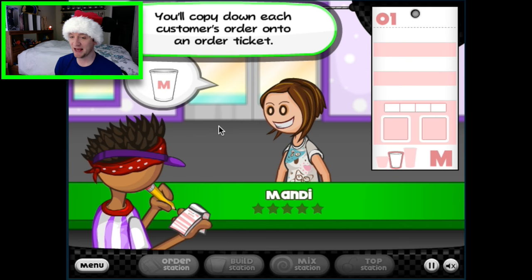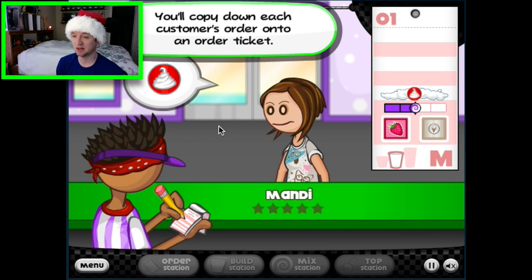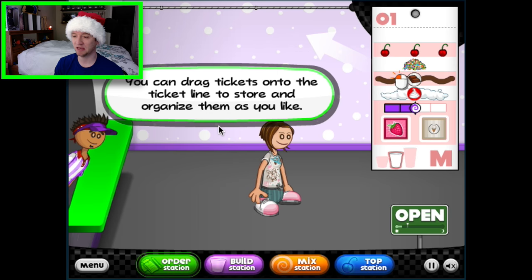Oh, my first customer! She's got really big feet. Take order. Hello — I have a medium glass, a strawberry, some vanilla, blend it with purple, and put whipped cream and chocolate on top, and lots of sprinkles because I like it super unhealthy, and a cherry — not two cherries, not three cherries. All right, Mandy, I got this you crazy Mandy.